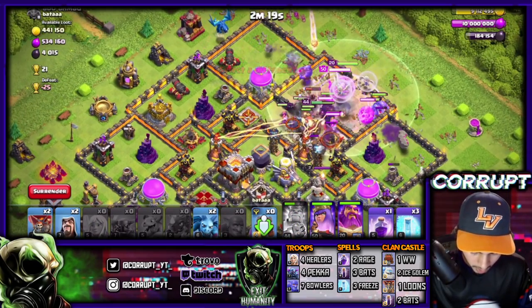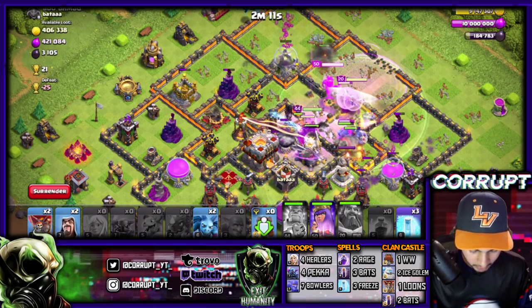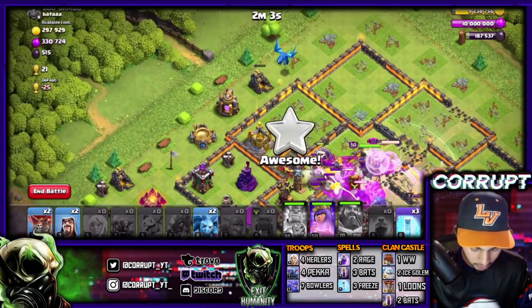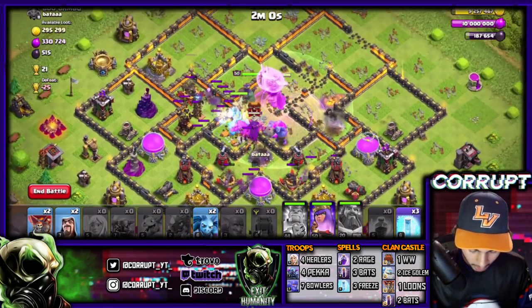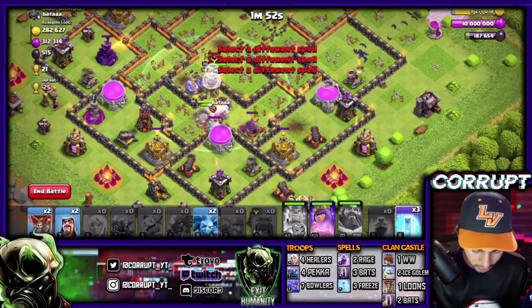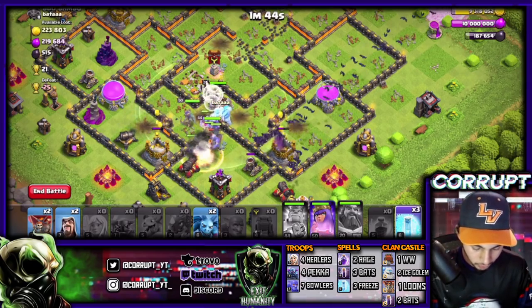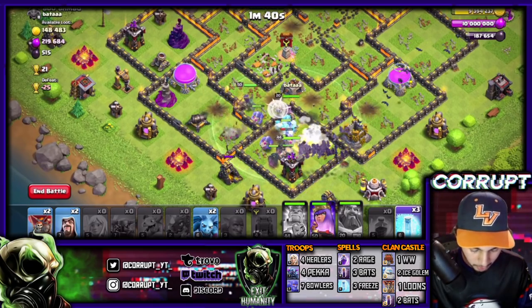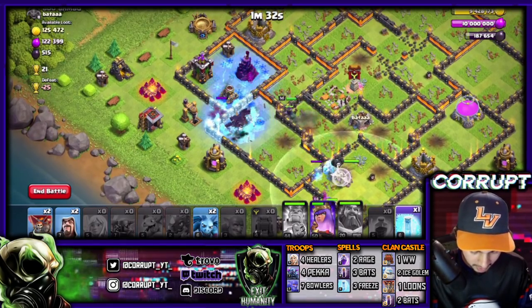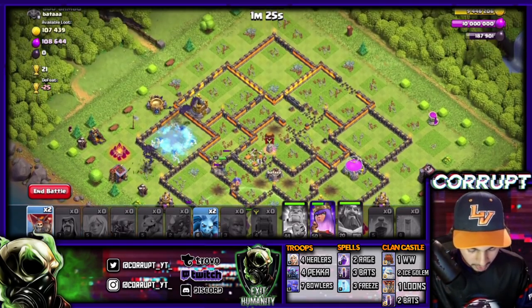I'm going to send in three PEKKAs, hold off a little bit, send in some Bowlers, then the healers. Rage everything up, pop the King's ability - everything is starting to move through. I'm going to pop the Warden ability as everything gets into the core of the base. Rage up the core as everything moves in, taking down the Teslas, looking really good - guaranteed to take down the Multi Inferno. Now we'll start on the mortar side since we have momentum there. Drop in the freeze, drop a second freeze because they'll be moving over, drop in that third one because they're going to split - and that's going to do it!